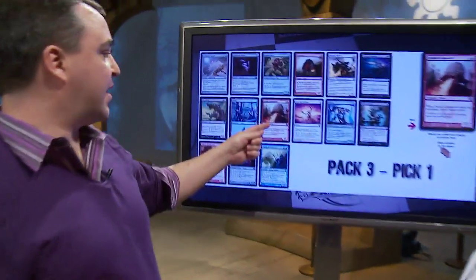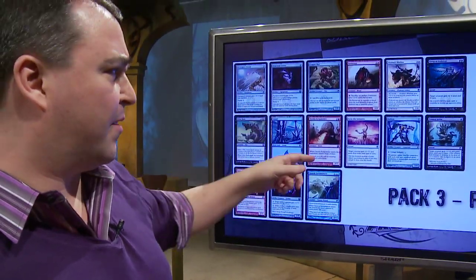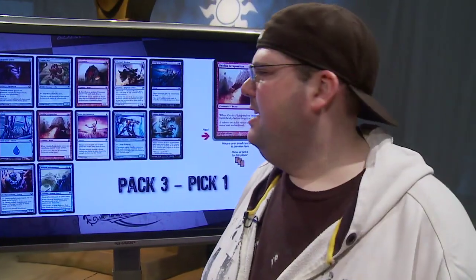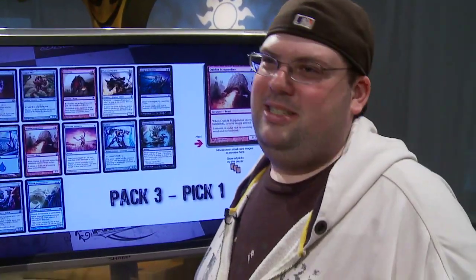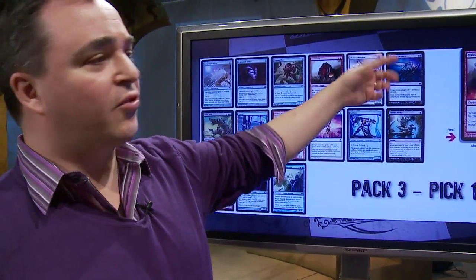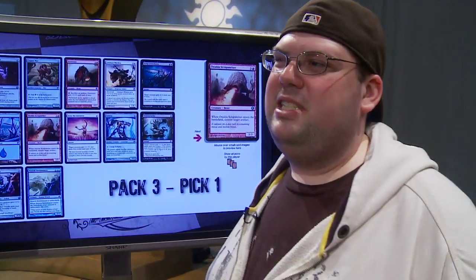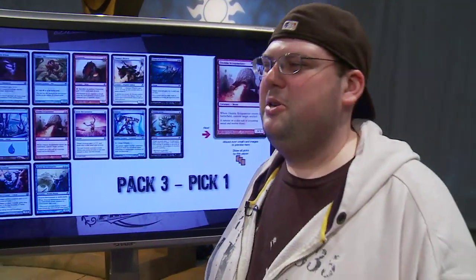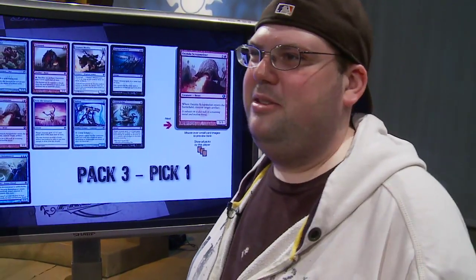Pack three, and a pretty easy pick. Maybe you could take an Artisan or Argentum Armor, but Scrap Melter is pretty close to Flametongue Kavu for people who played back in the day — it's just such a good card that creates such unbelievable blowouts. There was a Grasp of Darkness in the pack, but the ship has sailed on black at this point. You have multiple Turn to Slags, multiple Skyguards, Origin Spellbombs — you're deep into white-red. And Scrap Melter is just better than Grasp anyway.